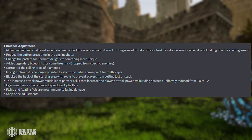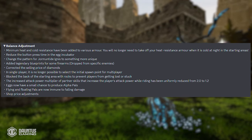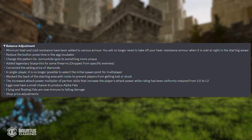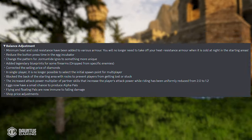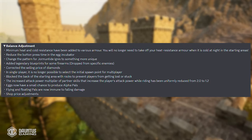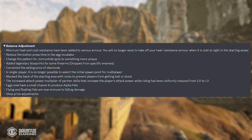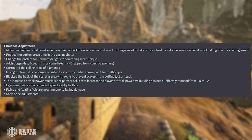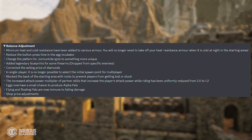They corrected the selling price of diamonds. In single player, it is no longer possible to select the initial spawn point for multiplayer, and they blocked the back of the starting area with rocks to prevent players from getting lost or stuck. They also balanced the partner skill attack power multiplier while riding — adjusted from a 2.0 multiplier down to a 1.2 multiplier, so you're not doing a ton more damage on your pal's back. Eggs now have a small chance to produce alpha pals, and flying and floating pals are now immune to fall damage.